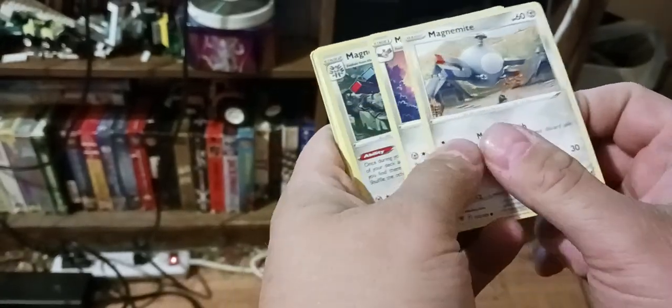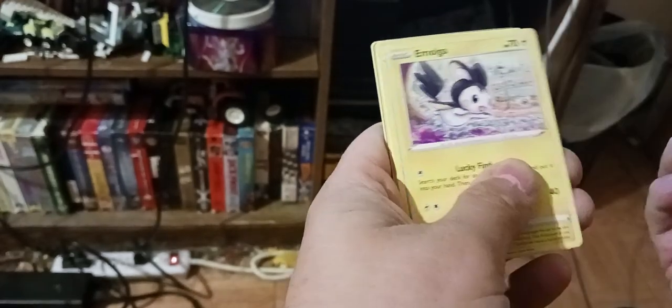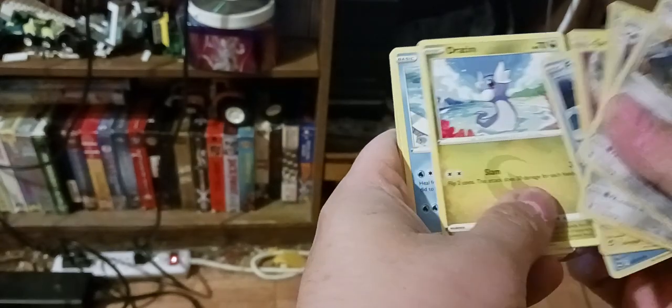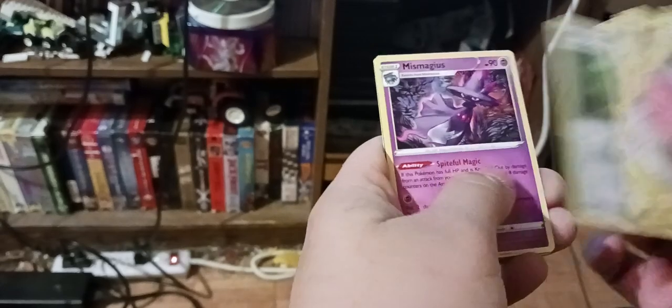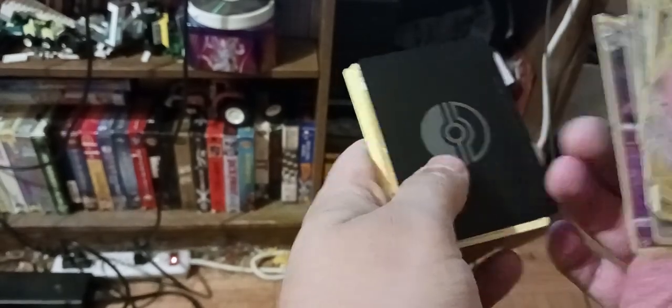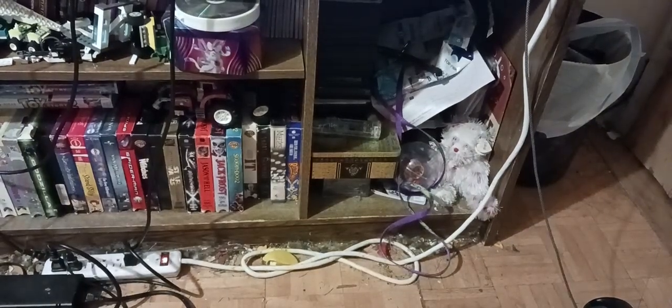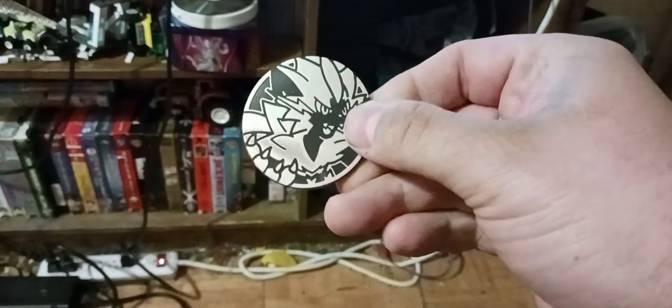Anyway, here are the cards that I got in the back. My girlfriend picked this one out at Target — here's some cash to spend on Pokemon cards. I like this black one but I have no clue if that's good. And of course, can't forget the little golden Pokemon coin.